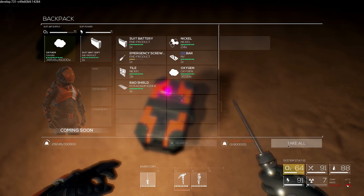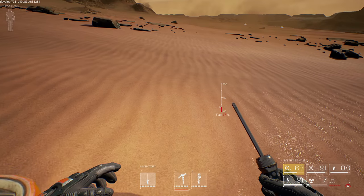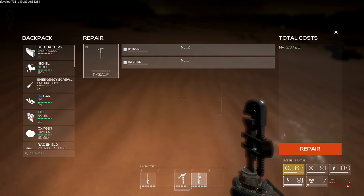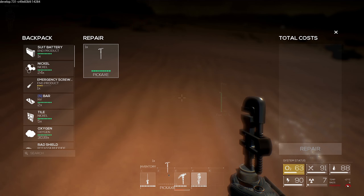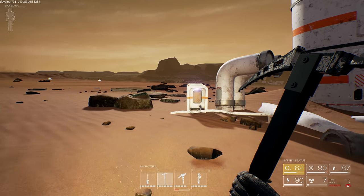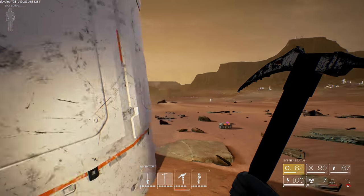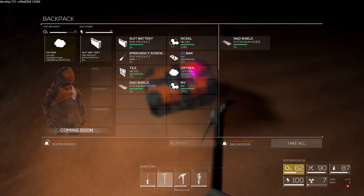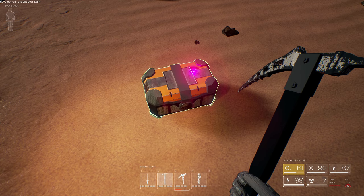Oh, a rad shield - don't know what that does but I'll take it. We got some NV here, which now we can use - let's clear this pickaxe up and repair it. There we go - successful repair. Now we can get a bunch more resources. Now, unfortunately, you cannot use the pickaxe as a weapon - it's strictly just for mining resources. You can't even swing it. I know it swings sometimes but trust me, that's just a bug.